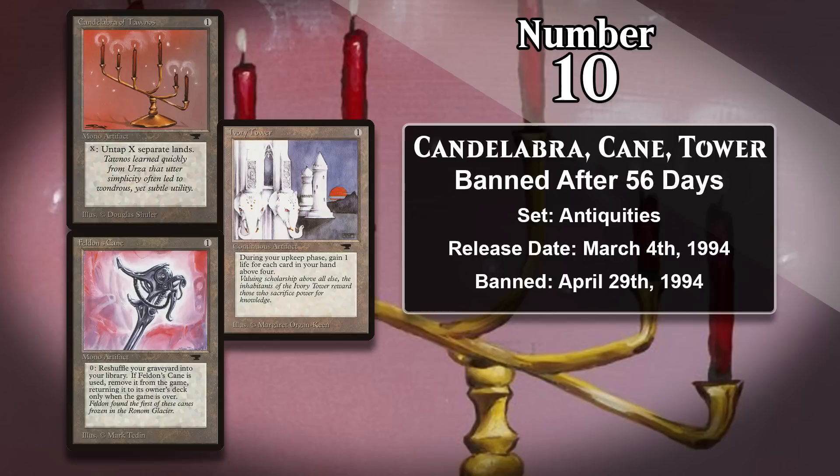Feldon's Cane is a one-mana artifact that you can tap and exile to shuffle your graveyard into your library. The biggest concern about the Cane was that it allowed you to get multiple uses out of really powerful restricted cards like Ancestral Recall or Time Walk, so the DCI at the time viewed it as undermining the whole idea of the restricted list and decided to limit it to one per deck. Ivory Tower is a one-mana artifact that gains you X life during your upkeep, where X is the number of cards in your hand minus four. During Magic's early days, creatures were way worse and control decks were dominant. You would hold onto a ton of cards, so paying only one mana meant you would gain a ton of life and make it virtually impossible for anyone to ever beat you by attacking. Ivory Tower got restricted to give creature decks more of a chance.